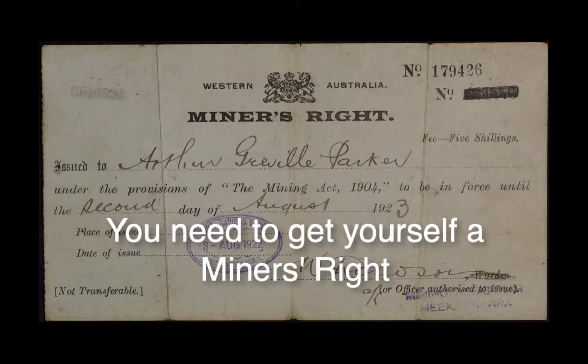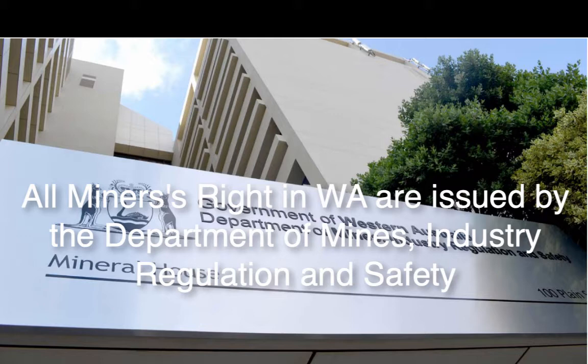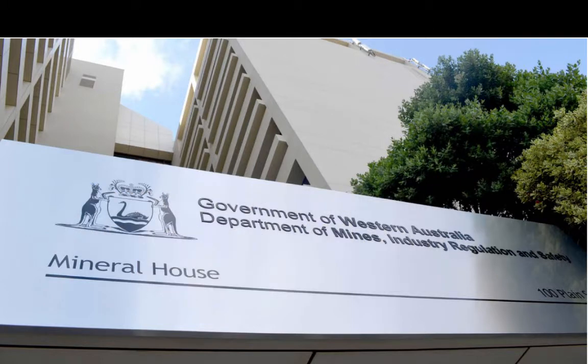So I need a miner's right — where do I get one from? All miners' rights in Western Australia are issued by the state's Department of Mines, Industry Regulation and Safety. This is the new name for the old mines department, which until recently was called the Department of Mines and Petroleum.